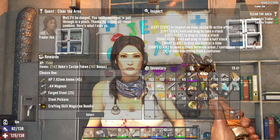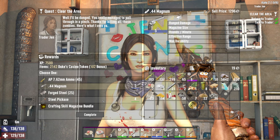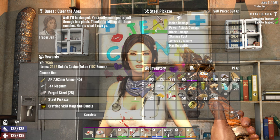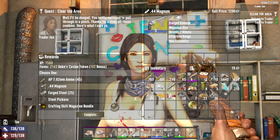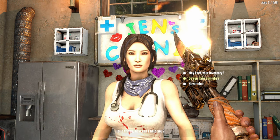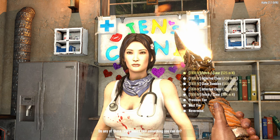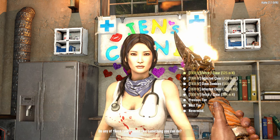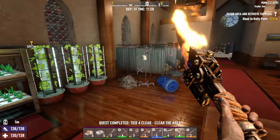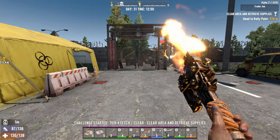Trader Jen, what do you got for us? Meds, drugs — we already have a magnet. Level four steel pickaxe, oh — AP ammo. How much does this sell for? 1,292 — you know what, we'll take the magnum and sell it back because we need the money. The crafting skill magazine bundle is tempting, but I'm just gonna sell that. It's almost noon, so we can probably do another fetch and clear, though I don't think we have time for an infested one. Let's run home, drop off some stuff, and then go to that job.